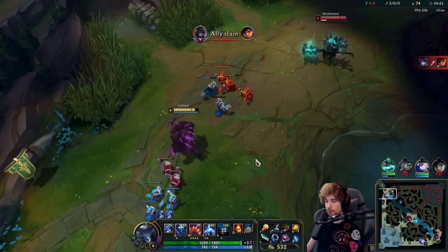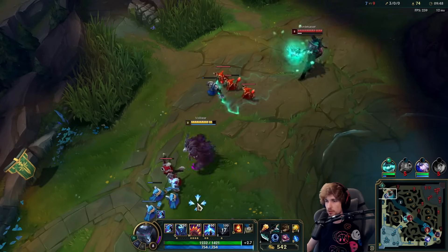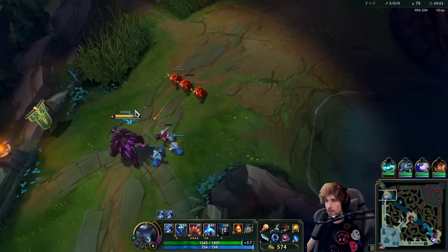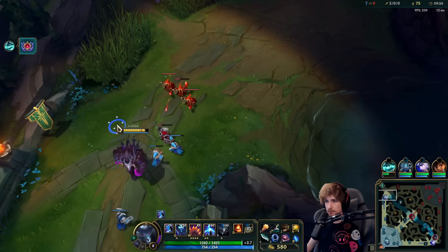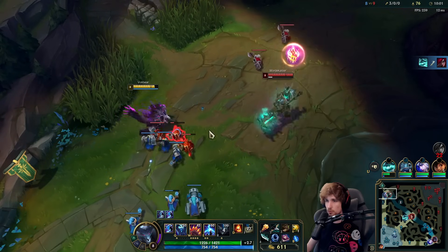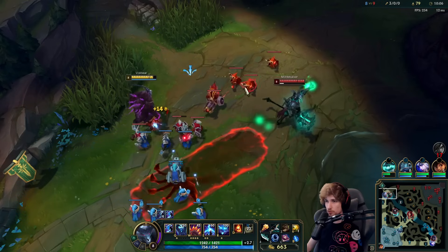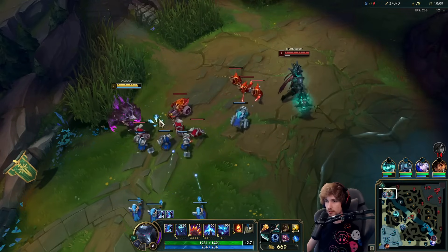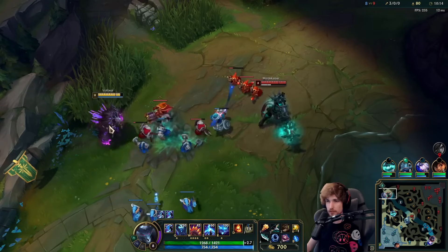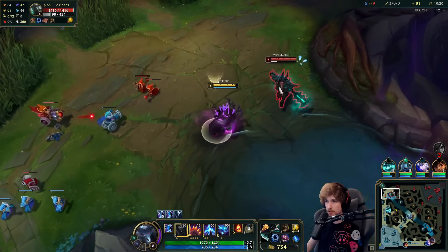Soon enough we will get into the next stage with Volibear, which is pushing top lane and pushing between towers and getting jungle camps. One thing Volibear has which other champions don't have is the passive — once it's activated it will auto-push the wave out, which is not good for your lane. But the way you can utilize it more is standing between towers and forcing the waves in constantly, then using that passive to wave clear twice as quickly. Even though there's a downside to the passive, it also has good things.